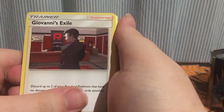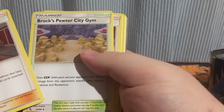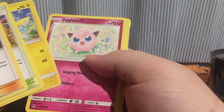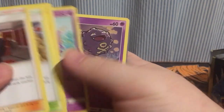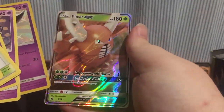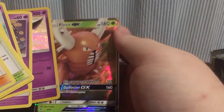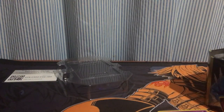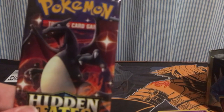Okay, third pack, three to the front. Energy. Giovanni's Exile, Brock's Pewter City Gym, Koga's Trap, Voltorb, Pikachu, Jigglypuff, Ekans, Koffing. We have a Shiny Seviper and a Pinsir GX. Very cool. So that's our first big card - a Shiny Seviper. It's pretty cool.